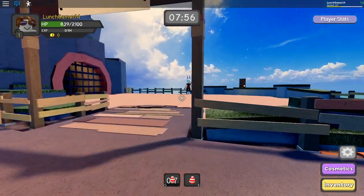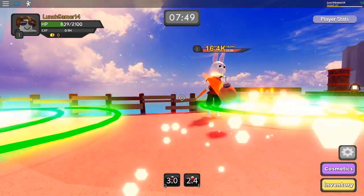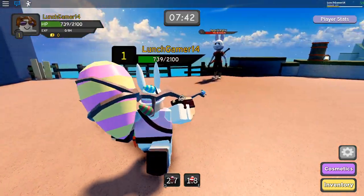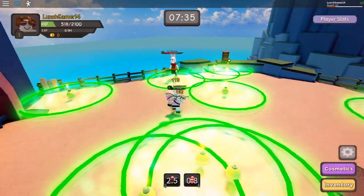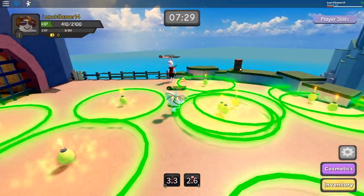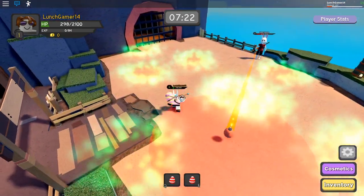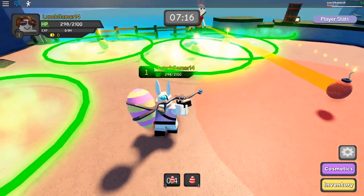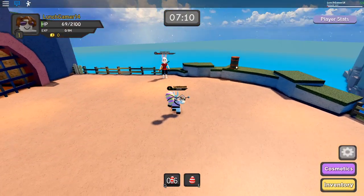This is the mini-boss. He throws like an egg bomb on you. It's going to take a while to kill — he has 23,000 health. Probably should take like a minute to kill in solo, maybe a minute and a half in multiplayer depending on how many attacks you're doing per second. Don't get hit by that attack — it freezes you. Nice, I'm at 69 health.